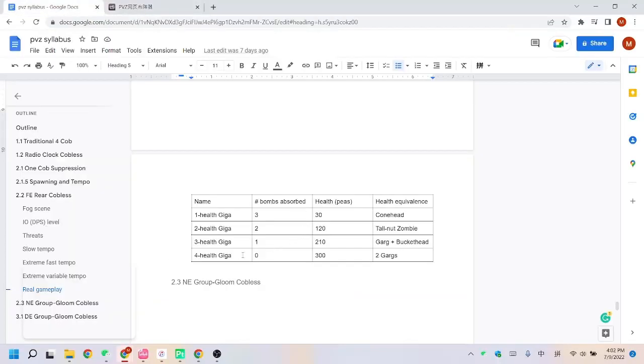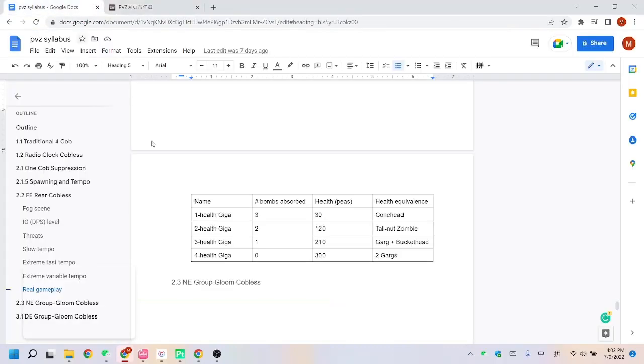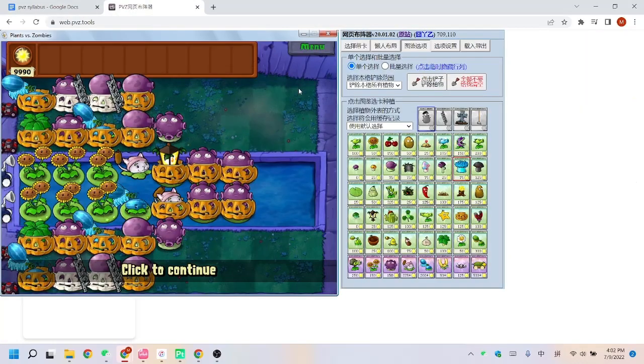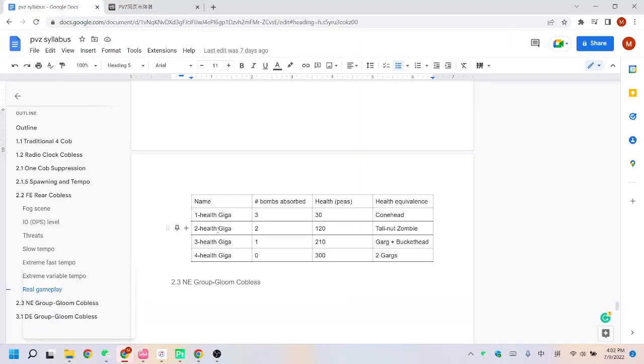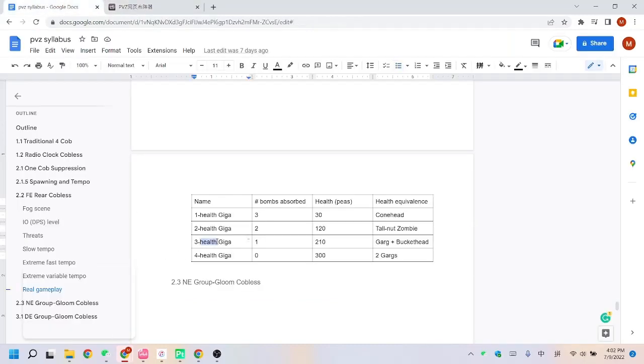We divide Gigas into four health states. A full health Giga is a four-health Giga, and once they're bombed, their health decreases by one — so four health, bombed once becomes three health, two health, one health, and then it dies. The DPS level measures the number of health points of the Giga that our plants can automatically kill. For example, on row one we need to bomb Gigas twice and then the plants do the job — that's level two DPS, because we can kill a two-health Giga automatically. On row two, it's level three DPS because we only need to bomb Gigas once and the plants will kill the three-health Giga.